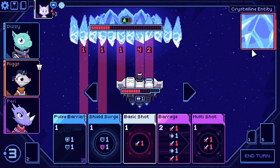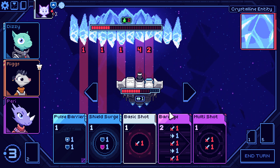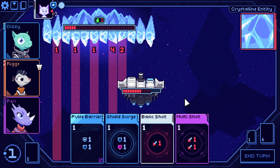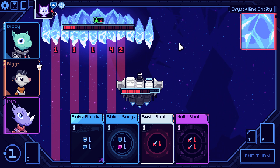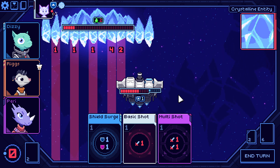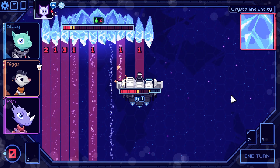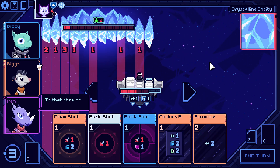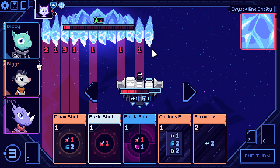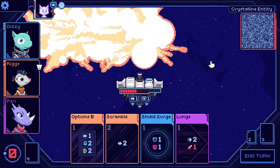Definitely want to get out of the way of that four damage. Going right is our best bet. Get out of the range of the four, shield the two. Could hit, but shielding seems smarter. Two shield. Only need to do three damage — got to be doable. Nice, boss down! Full heal on boss kill.